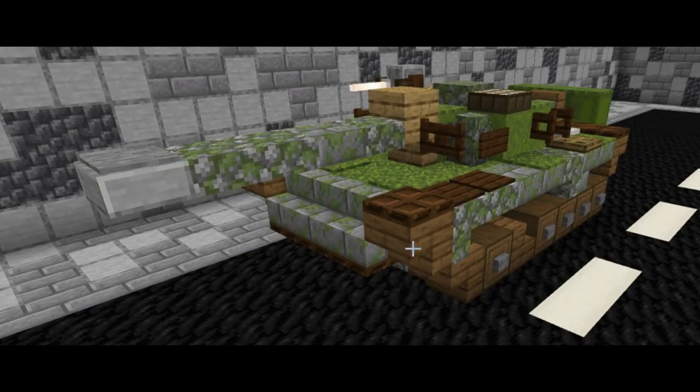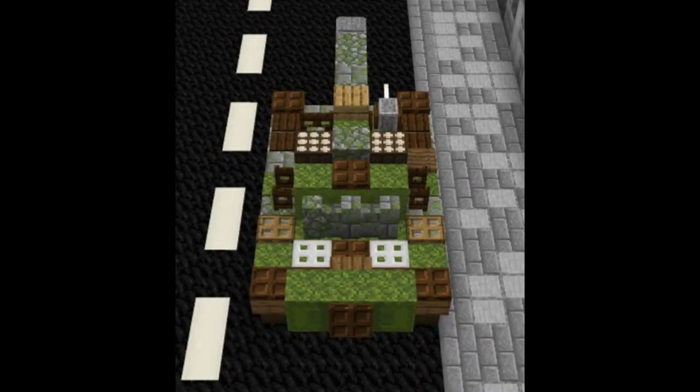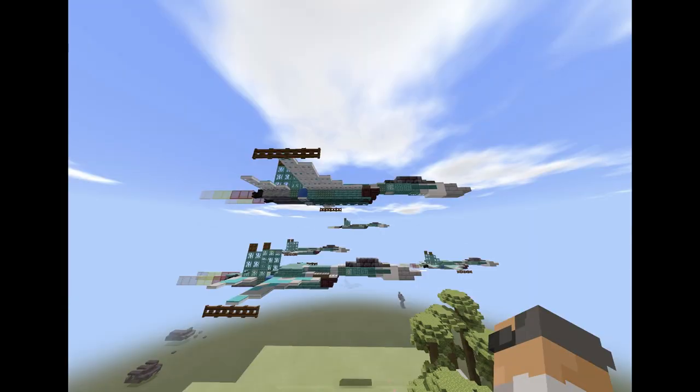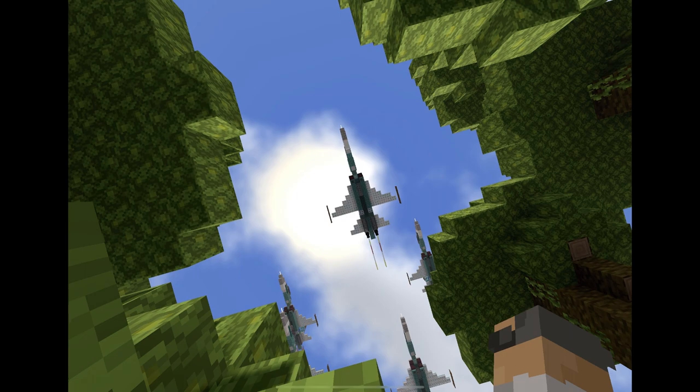Then by Eggman, this is the T-55A, a Soviet main battle tank. And then by Laiji, this is a squadron of Su-27 fighter jets flying over some trees.